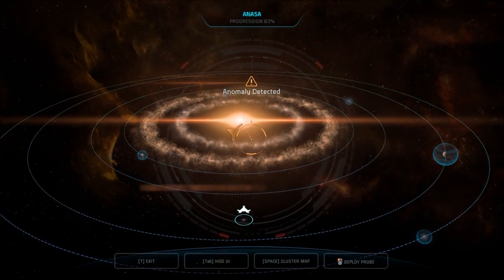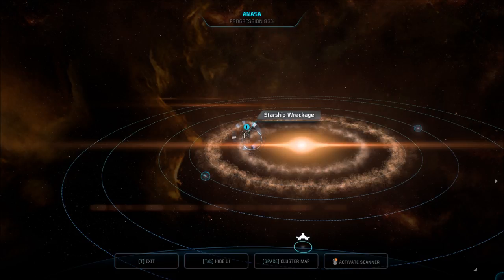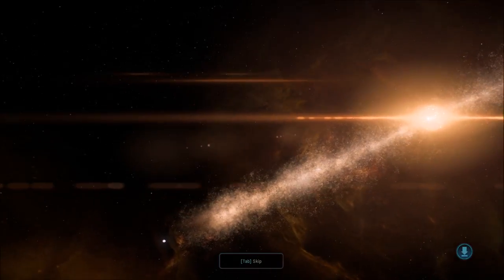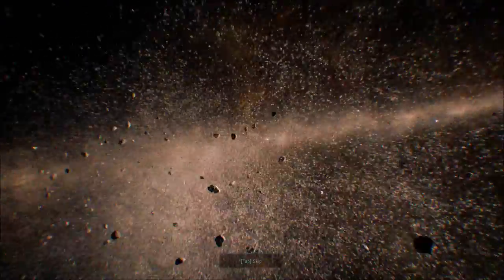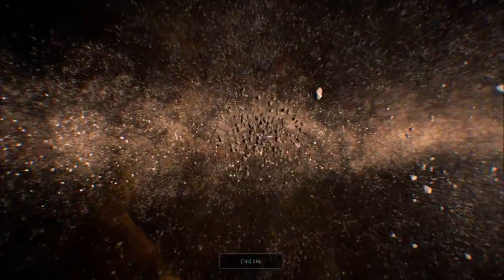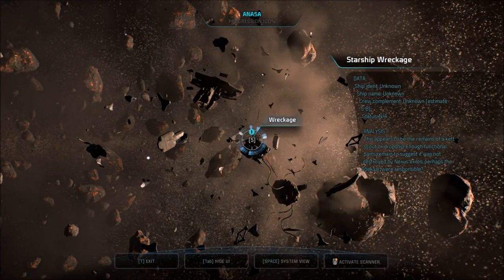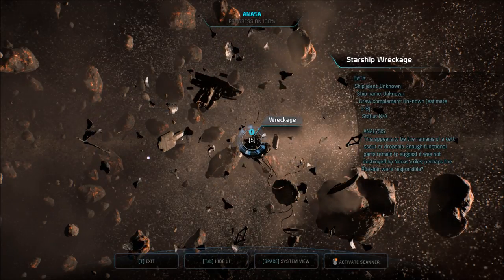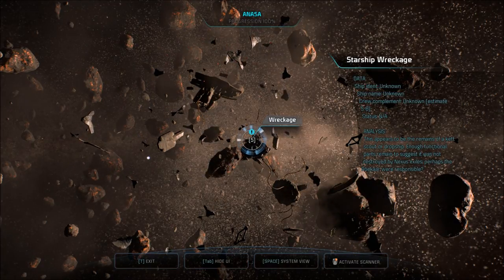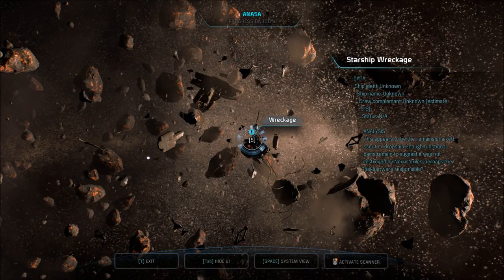Anomaly detected. Probe away. Starship wreckage. I'm guessing this has nothing to do with the shuttle. All that particulate matter. Ship identity and name unknown. Crew complement unknown — estimate 5 to 8. Status not available. This appears to be the remnants of a Ket scout or dropship. Enough functional parts remain to suggest it was not destroyed by Nexus Exiles. Perhaps the Rokar were responsible?